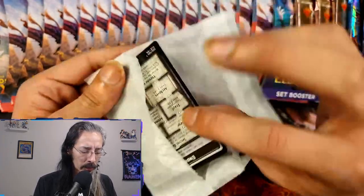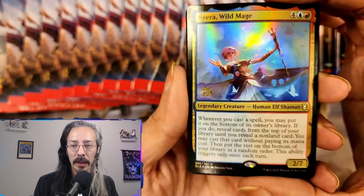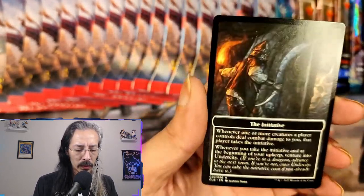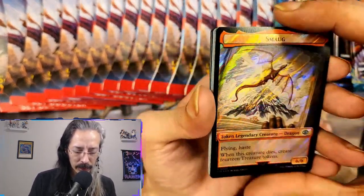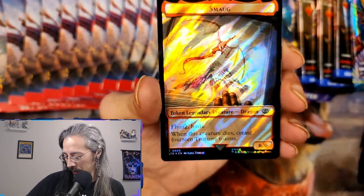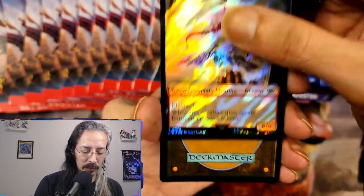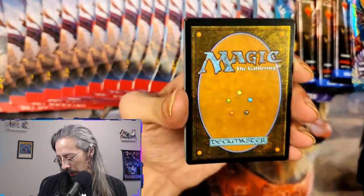I think it's just one card. Near a Wild Mage - oh nice, 2022 - and right under city card. The first thing I see we have a search foil Smog. Beautiful. Search foil token - token creature Smog, got it okay.